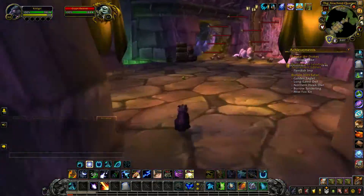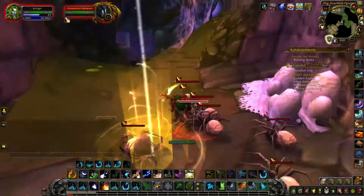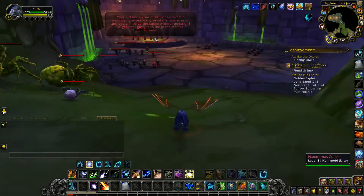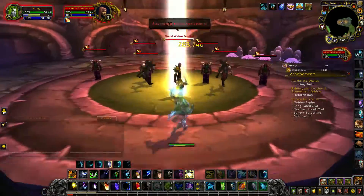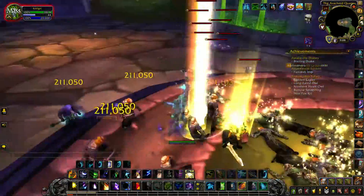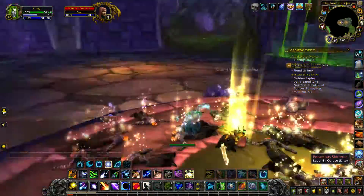Also, one of the pieces of gear said it's like a world drop from Naxxramas, which usually means you have to kill random mobs within the raid to get it. But none of the random mobs within this raid dropped any kind of purple gear at all, so I don't know if that was necessary or not, and I kind of gave up on doing that halfway through.